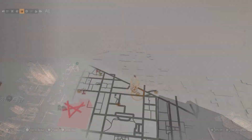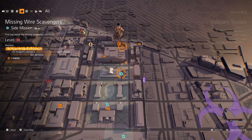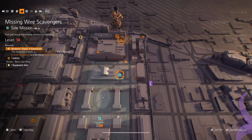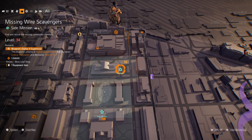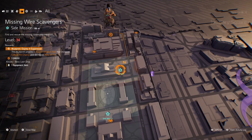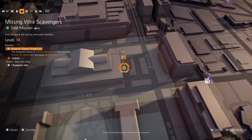After you find that secret mission, it's going to give you a side mission right here, and then you're going to go do it. The side mission says this blueprint unlocks a weapon mod that increases critical hit chance and decreases rate of fire. That will be the weapon mod for the 9mm suppressor — it's going to be 20% critical hit chance and decreases rate of fire.